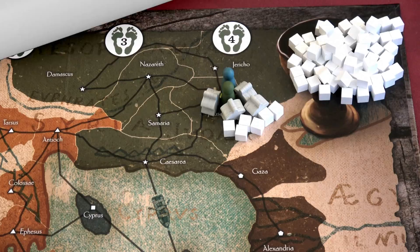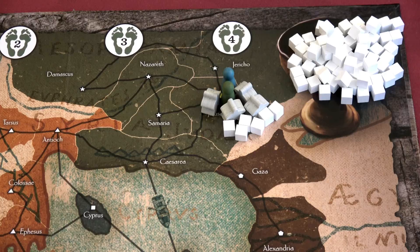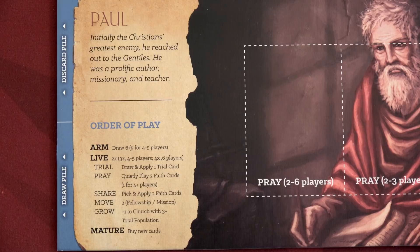Hello everyone and welcome back to the one-stop co-op shop. This is Colin and today we're gonna start our commissioned playthrough. We're trying to spread the church across the entire board within the 21-ish rounds that we have.